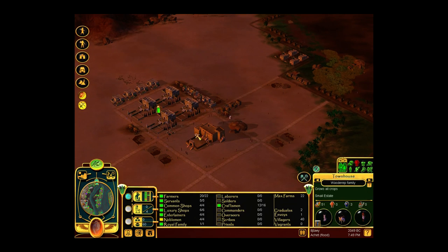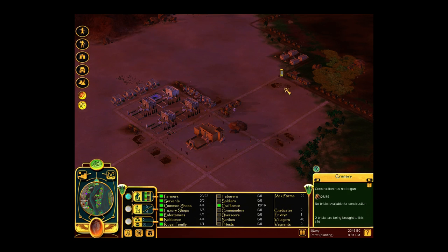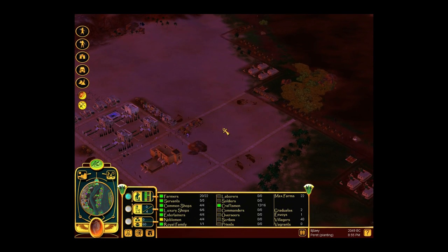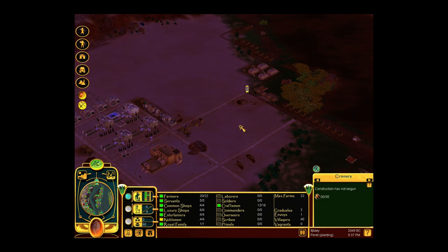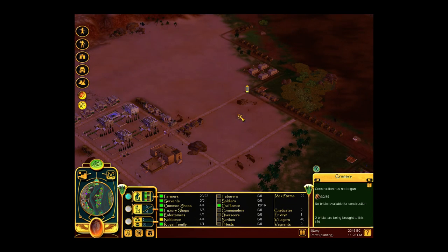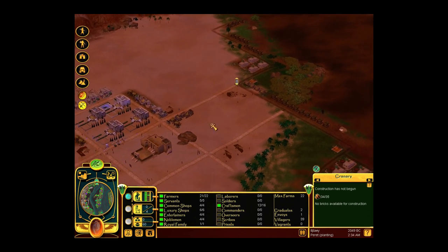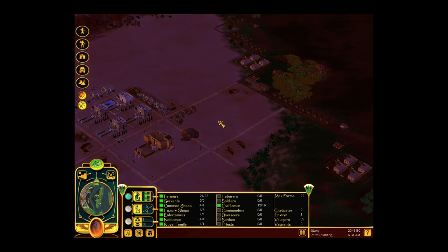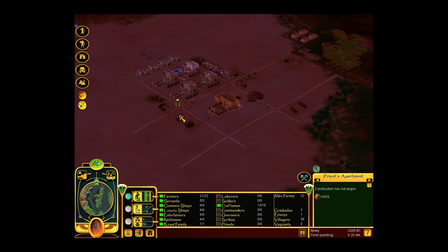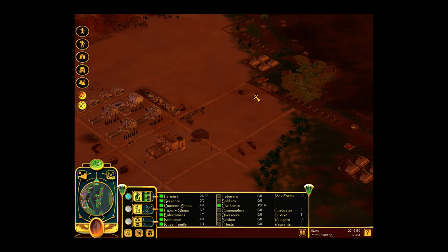Oh, entertainers, you are going to a feast - how lovely. Am I invited? I probably am, but me being the pharaoh and all, I probably don't have time because I have to make sure everything runs as smoothly as possible. Come on, hurry up - build the granary. And then you'll probably build the bakery and the weapons and armor workshop. And then in the end we'll get to the priest department and the school, maybe.